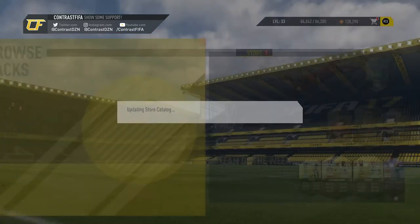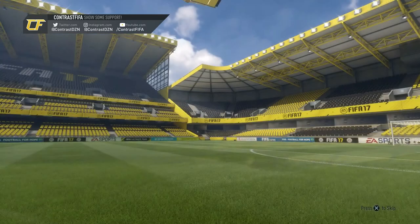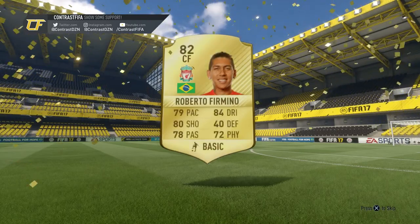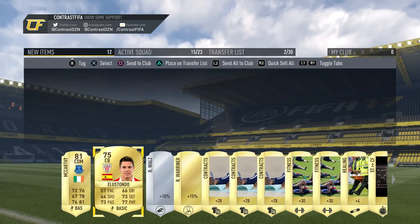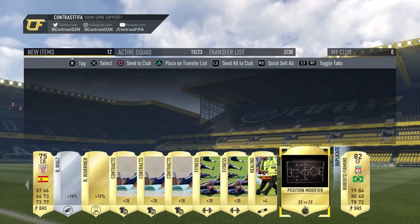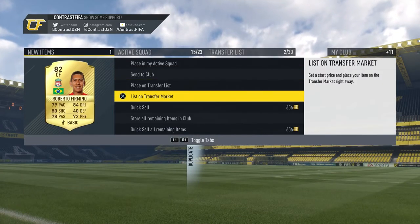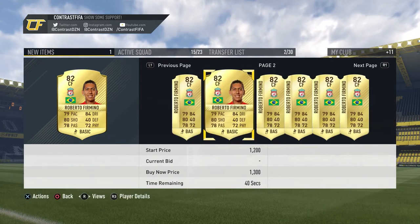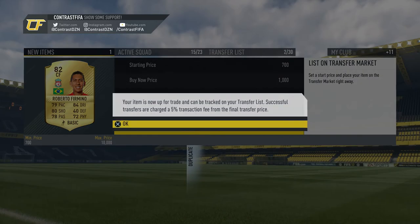Let's open the pack - 12 gold, 12 rare. What are we going to get? Was that a walkout? No - still haven't got a walkout this year. It's Firmino, which I'm pretty sure I already have. Sweet, it is tradable - we also get tons of contracts and fitness items along with healing, which is really good since I was missing all those. Let's list Firmino on the transfer market - he goes for about 1.2k. I'll list him for 1k just to get the money.